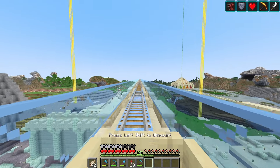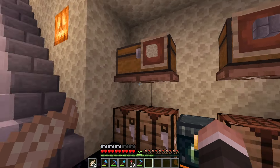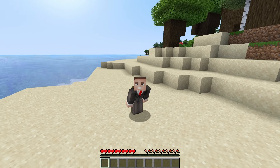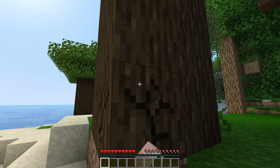One thing that always bugged me in my old world was the fact that it took a journey to get to my end portal any time I wanted to endermen farm or end raid. So this time, I want my main base to be right by the end portal, and therein lies my first goal for today. I've got to find it, and in order to do that, I probably need to start by punching a tree.